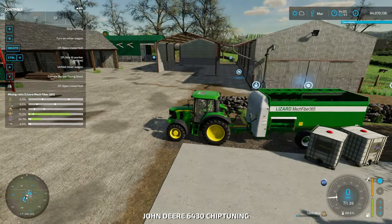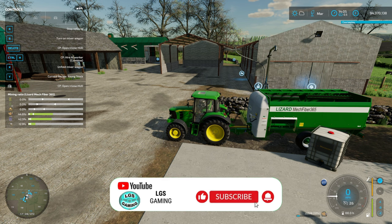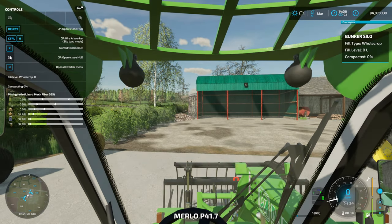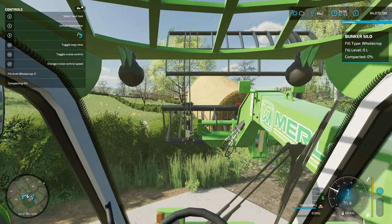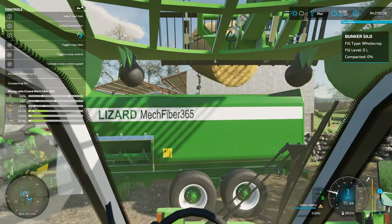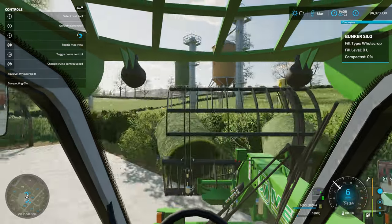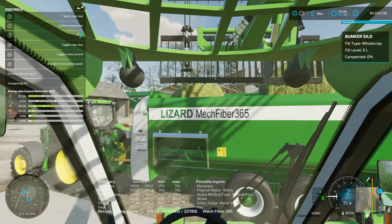Nearly took out the merlot with the mineral feed there - definitely didn't mean to do that! We'll just leave that to fill up. We'll do a little bit of tally handling here. For this one we are going to need one bale of straw, because straw is in this feed - I'll show you the feed ration in a second on the help screen. It's handy that you can use these muck forks as bale spikes too.